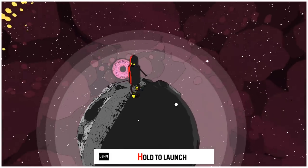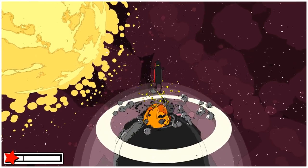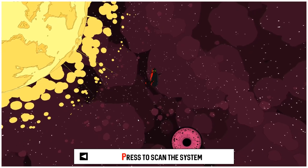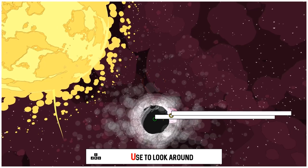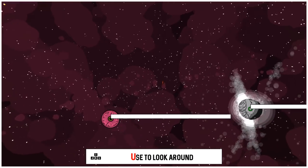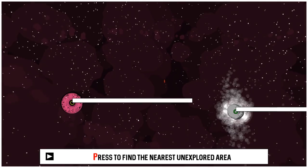We collected all we need, so hold to launch. Holy crap, this is beautiful. Press left arrow to scan - I'm so gonna forget all this. And I, J, K, and L to look around. Why would you choose these controls?